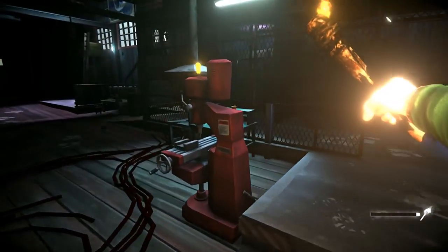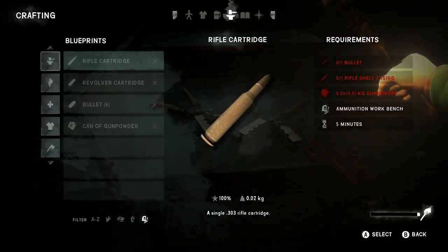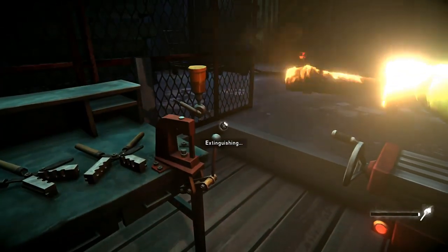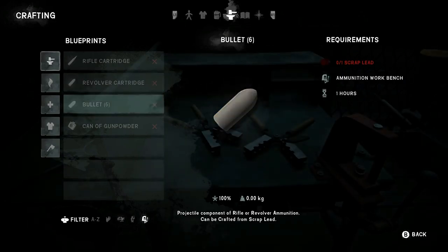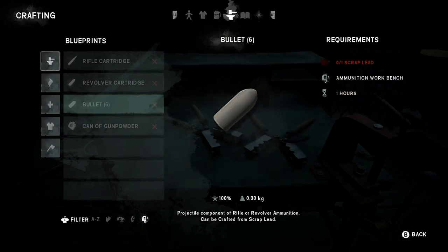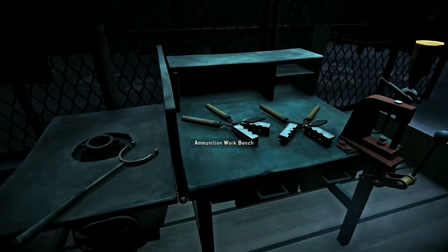All right, let's check out the ammo workbench first. Revolver cartridge — we need one bullet, one rifle shell casing, and a little bit of gunpowder. It takes about five minutes, and of course we do have a gunsmithing skill as well. Same thing applies for revolver shell casing instead — and six bullets go into the cartridge, so we'll still need the cartridges. You can scrap gunpowder from car batteries. We need sulfur and a little bit of charcoal as well — 30 minutes. It's also handy as a fire accelerant, so it has a double motive even for Interloper.